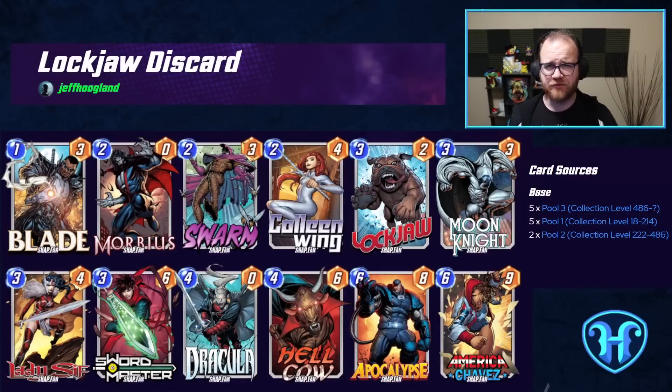Our final Dracula decklist is one that's all-in on the discarding theme. In addition to Dracula, we have Blade, Colleen Wing, Moon Knight, Lady Sif, Swordmaster, and Hellcow that all discard cards from our hand. Apocalypse is one of our payoffs for discarding, getting 4 points of stats larger every time that happens. Swarm is another — when Swarm gets discarded, it gets returned to our hand for 0 energy and duplicates.